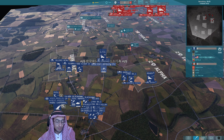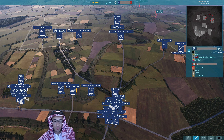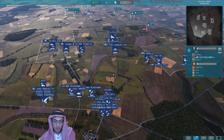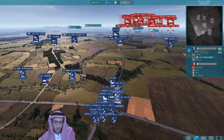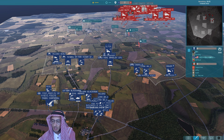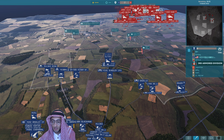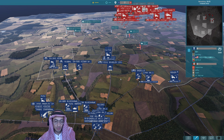Looking at the deployment — remember this is reduced income, 0.75 times. Not a whole lot of forward deployed from Blue. Basically the guy with the forward deployed: 5th Panzer has Feuernsperr, which we see here, and he's deployed those.